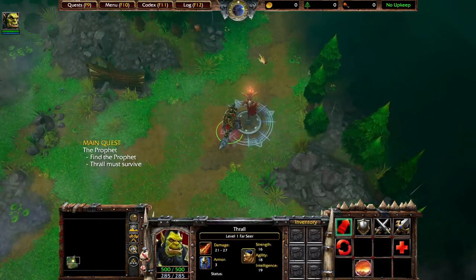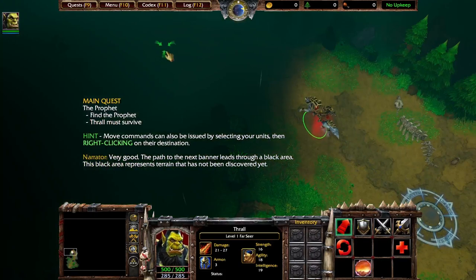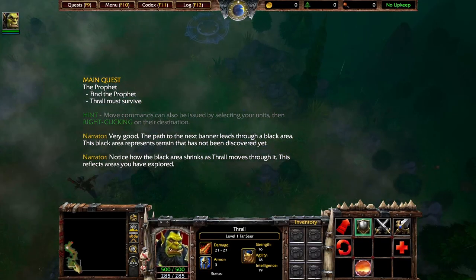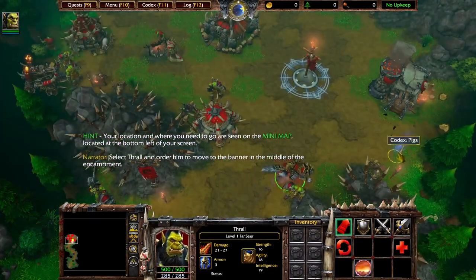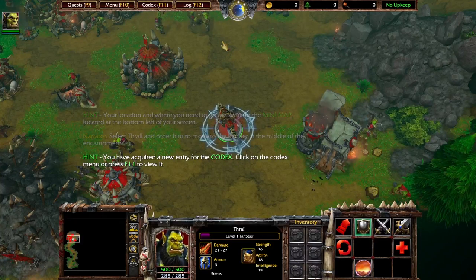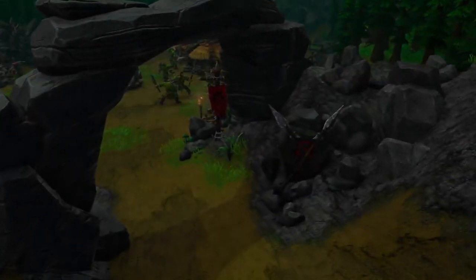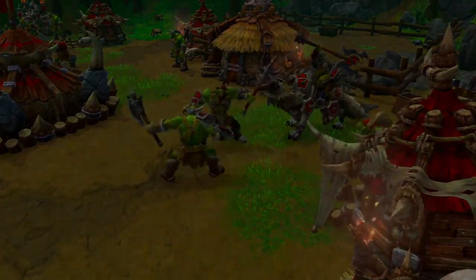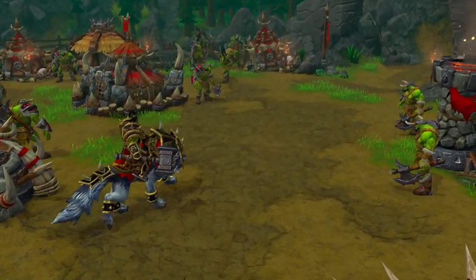I am the Warchief. Yes. For honor. Very good. The path to the next banner leads ahead — notice how the black area shrinks as Thrall moves through it. This reflects areas you have explored. Select Thrall and order him to move to the banner in the middle of the encampment. Close it down.